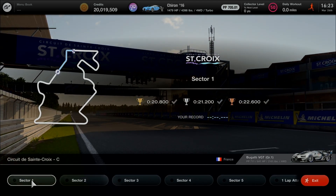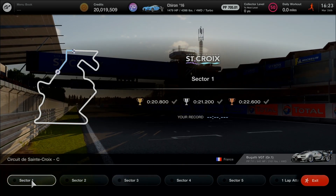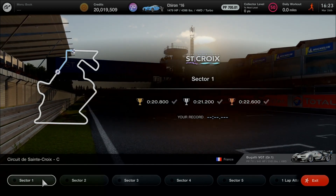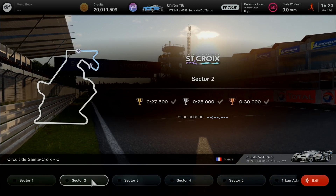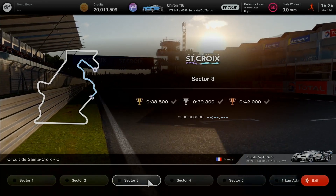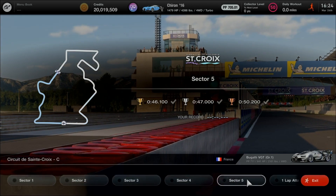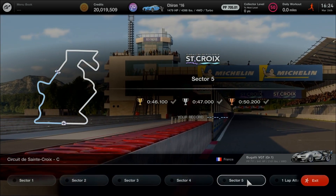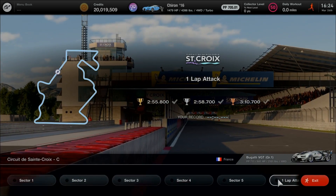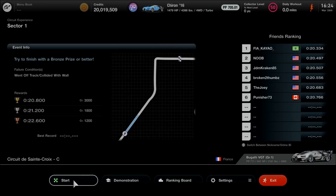The main objective is five sectors on the C course in Circuit des Saini Clorix. Here's the breakdown: Sector 1 is 20.8 seconds, Sector 2 is 27.5 seconds, Sector 3 is 38.5 seconds, Sector 4 at the bridge is 21.2 seconds, and the final sector is 46.1 seconds. After all five sectors, the total target is under three minutes — two minutes 55.8 seconds. Let's go and take on Sector 1.